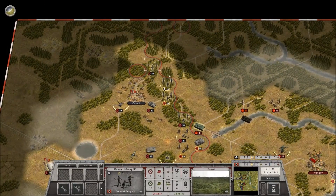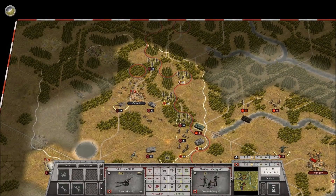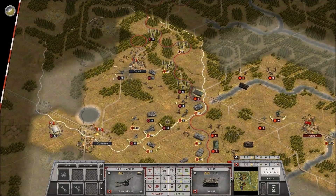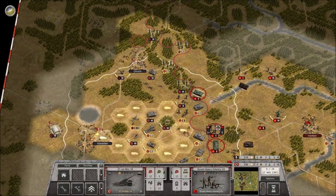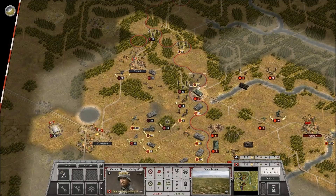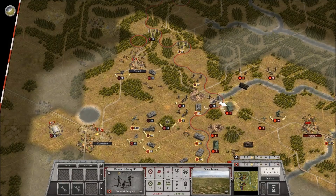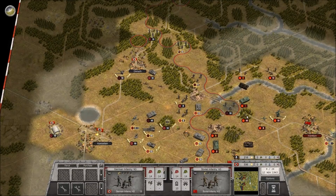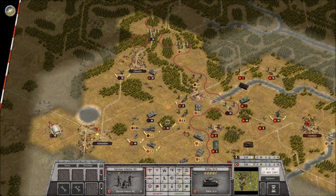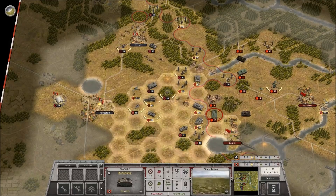Let's continue to move forward here. No enemies in sight, take a shot. So the enemy artillery has of course replenished back to full. We just revealed some Soviet infantry over here. Let's make sure that we take out the SU-85 with the Stuka.